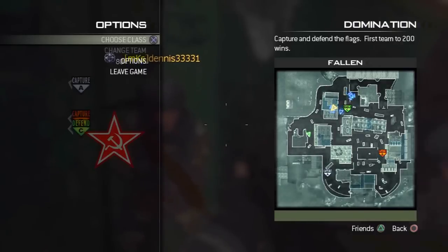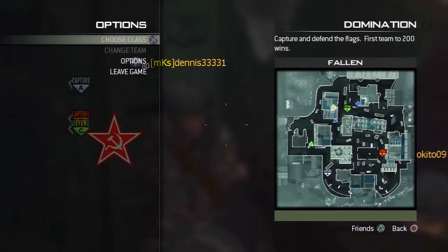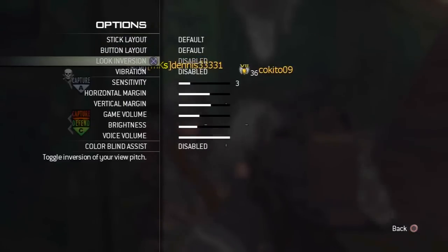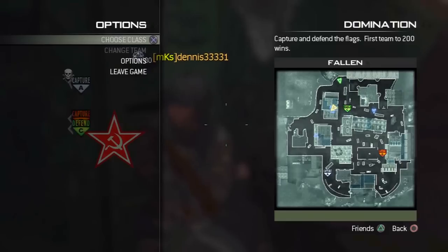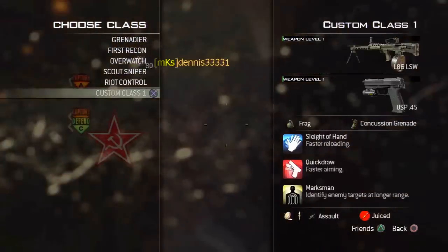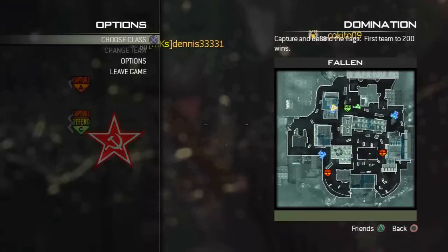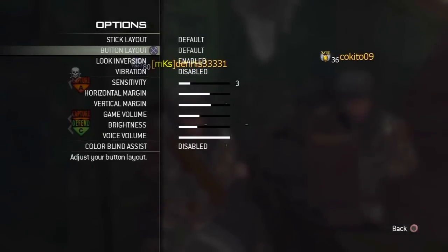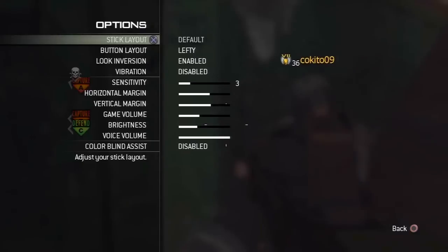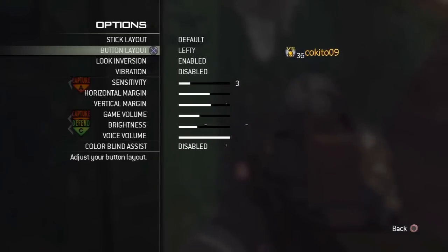Put your low conversion on enabled. Yeah, that'll help you. And then put your button layout on lefty. Lefty? Yeah. Hold on, I messed up. Button layout lefty, there we go. But I'm not left-handed.